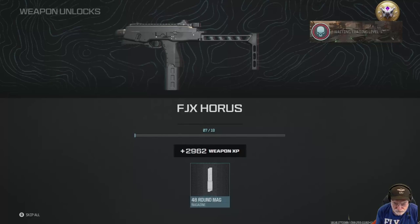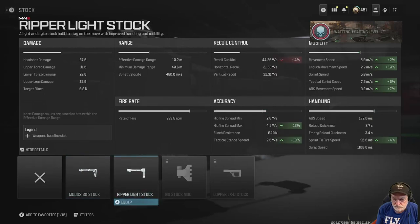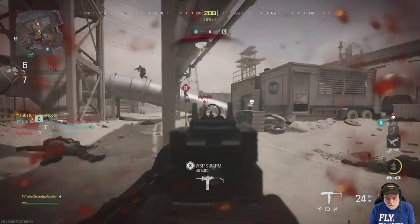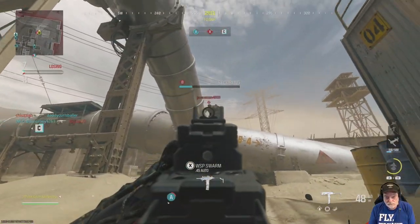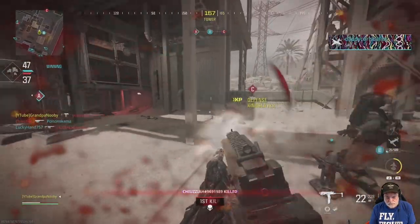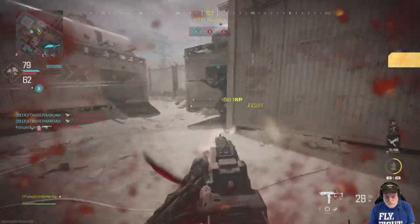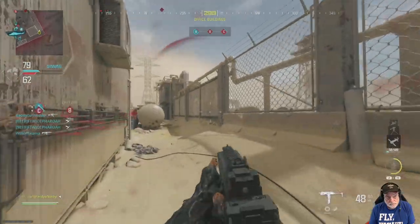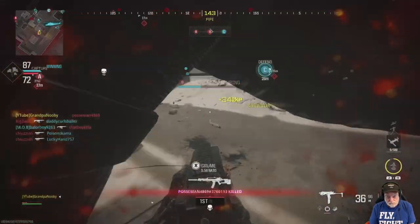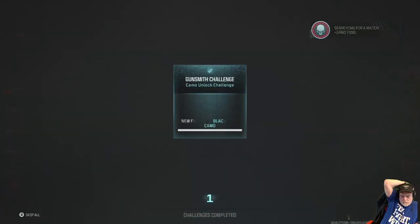At level eight I was eligible for the She Bites camo, which is the 50 hip shots. And at level 12, which came quickly, the 25 either sliding or crouched hip kills. I went ahead and assumed I'd do all those together. I went on the small map mosh pit because I don't want to chase people around. There's the first one — the Blacklight camo, 50 kills at level two. And now I'm going for the She Bites, the 50 hip shots, and I'm going to try to combine the Desert Veil at the same time — either slide or crouch, but it's got to be a hipfire.